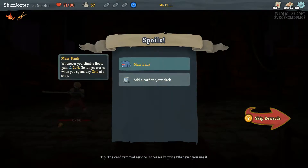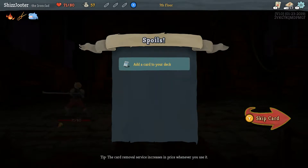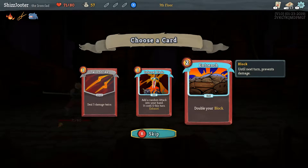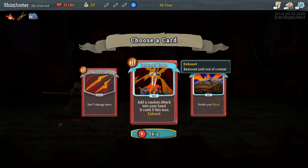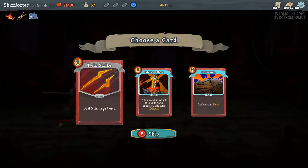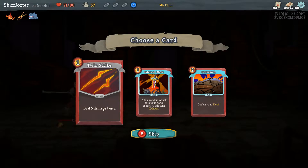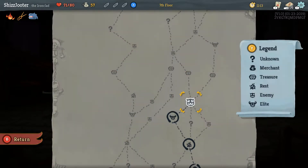With 35 gold — whenever you climb a floor you gain 12 gold, but no longer works when you spend any gold in a shop. It's kind of banking on you not spending your money. Double your block — that could be good. Add a random attack to your hand, costs 0 this turn, exhaust. Deals 5 damage twice. I personally would do Twin Strike, because Clash is based off of having attacks. Pretty much you're building an attack deck at this point, which is not bad.